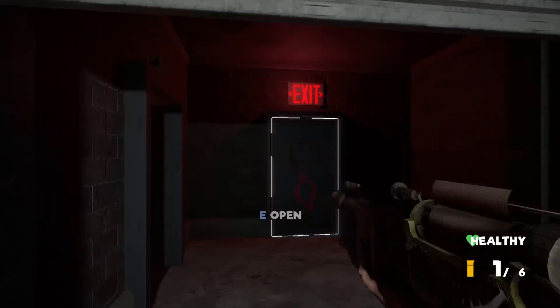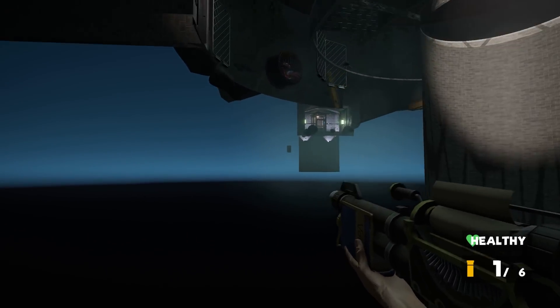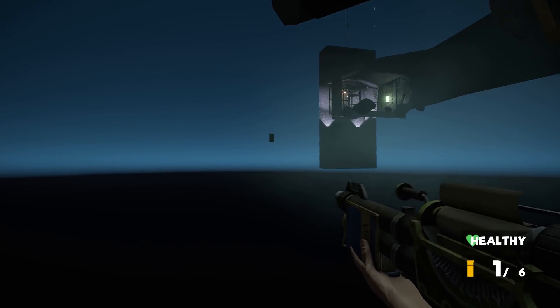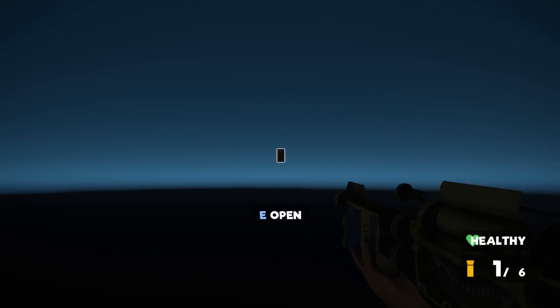So the thing we're going to check out first is we're going to go out of here and check out the disembodied doors which were out of bounds, because I believe that is where the secrets have been added into the game. Now these doors used to just take us out into other rooms elsewhere in the level, but now apparently they hold some new secrets so let's check it out.